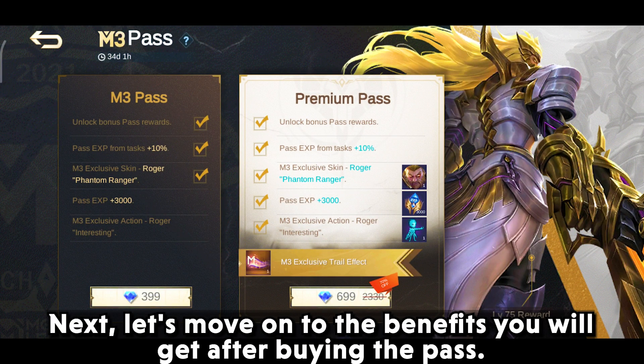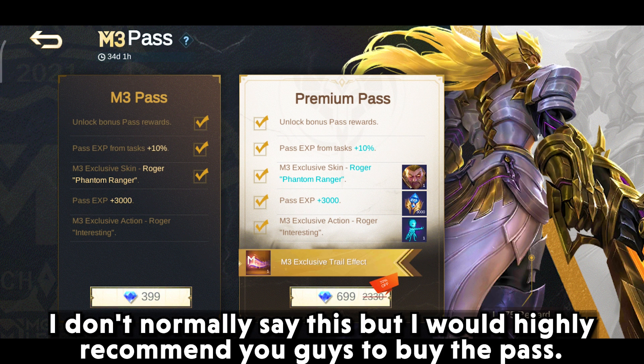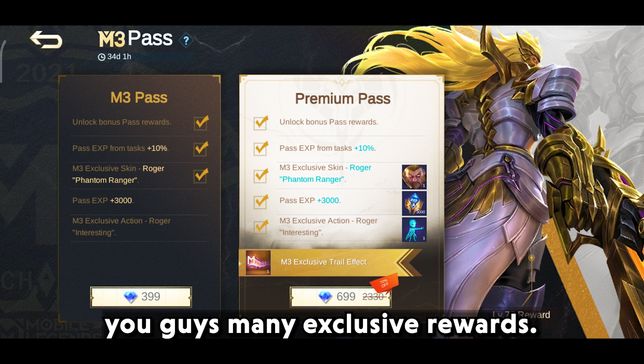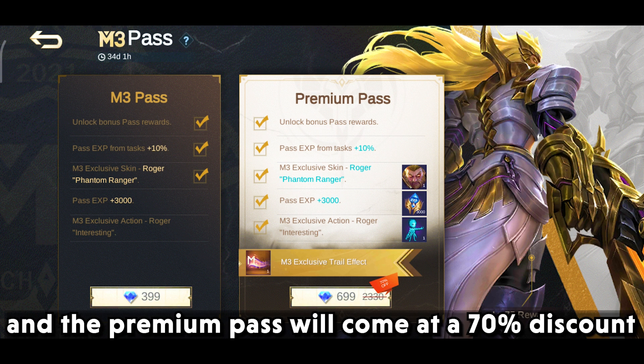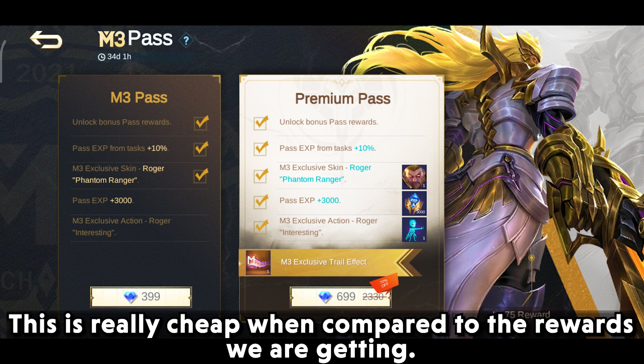Next, let's move on to the benefits you will get after buying the pass. I don't normally say this, but I would highly recommend you guys to buy this pass. It will not only support MLBB, but it will also give you guys many exclusive rewards. The normal M3 pass costs 399 diamonds and the premium pass will come at a 70% discount and costs 699 diamonds. This is really cheap when compared to the rewards we are getting.